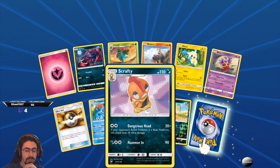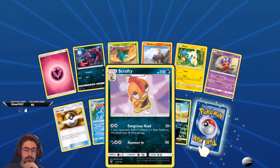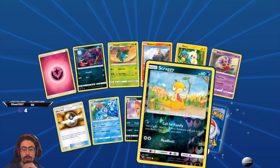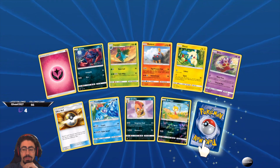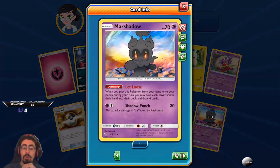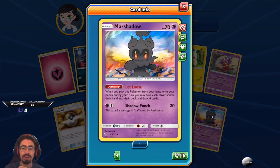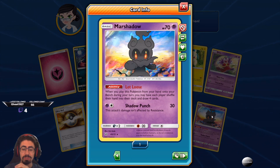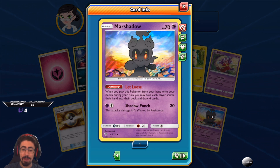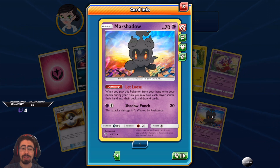Scrafty — if your opponent's active Pokemon is a basic Pokemon, does 50 more damage. Not bad. And a Shiny Scraggy with Headbutt. Let's see what our first awesome card is in the Shining Legends. Hello Marshadow! Let Loose — when you play this Pokemon from your hand onto your bench during your turn, you may have each player shuffle their hand into their deck and draw four cards. That's a nice card — it's essentially a judge in Pokemon form. And Shadow Punch: this attack's damage isn't affected by resistance.